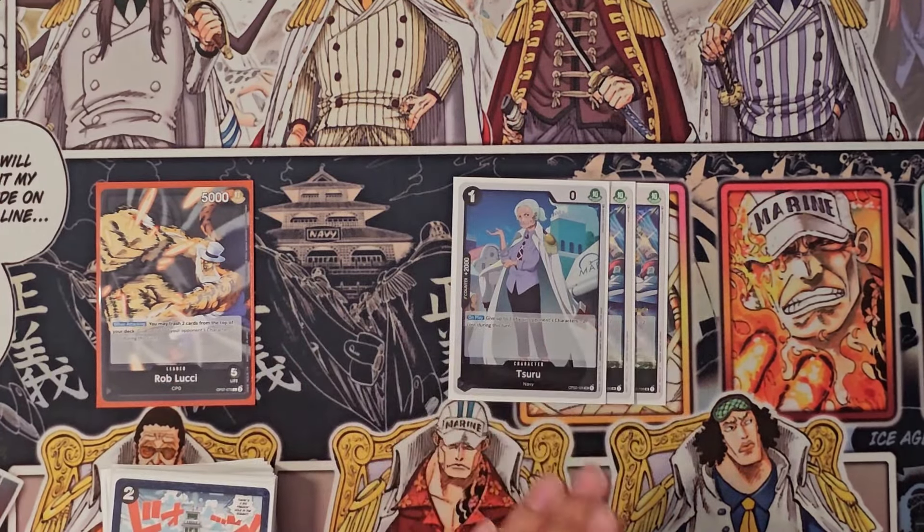Last but not least, you have Gecko Moria. For black decks I think Gecko Moria is mandatory — it gives you so much value and it's a crazy card. That's it for the deck profile.